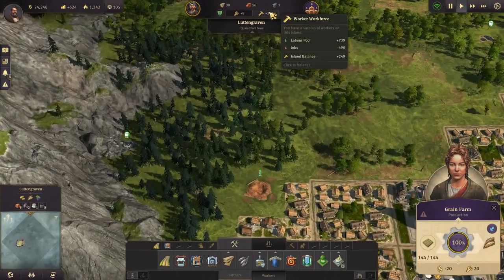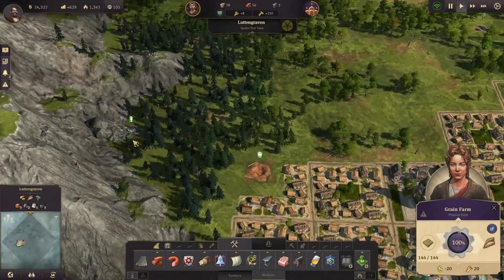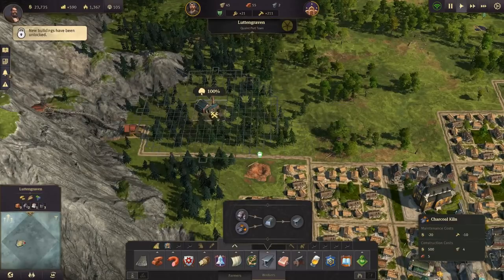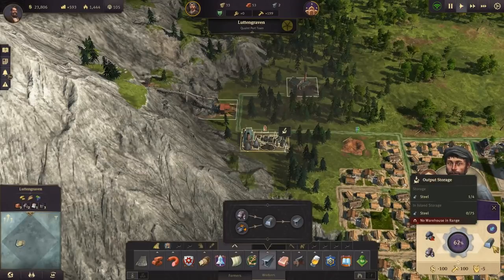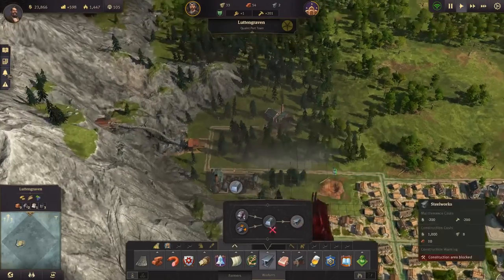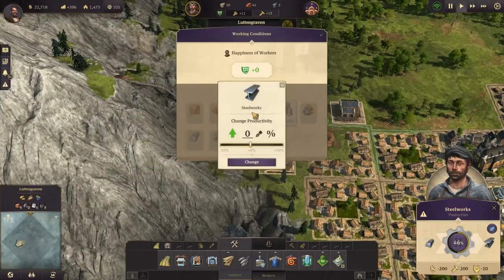Once you're close to the 360 mark, go ahead and get your industry started. You'll want to anchor everything by an iron deposit — that is where the magic happens. Charcoal kilns act like logging mills; they use the trees around them, so the same placement rules apply. Once your forge has an output of steel, go ahead and build your steelworks nearby. The steelworks operates on a tick of 45 seconds compared to the forge's 30 seconds. To operate at peak efficiency, you will want to whip them up about 33 to 34 percent.